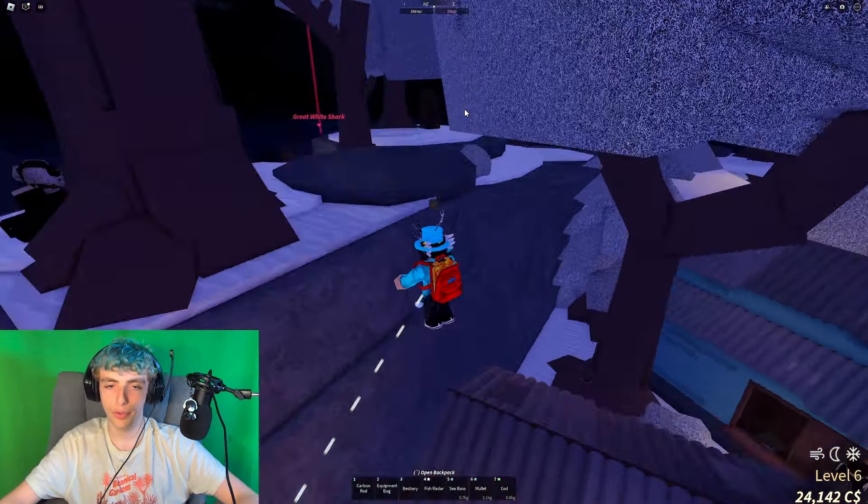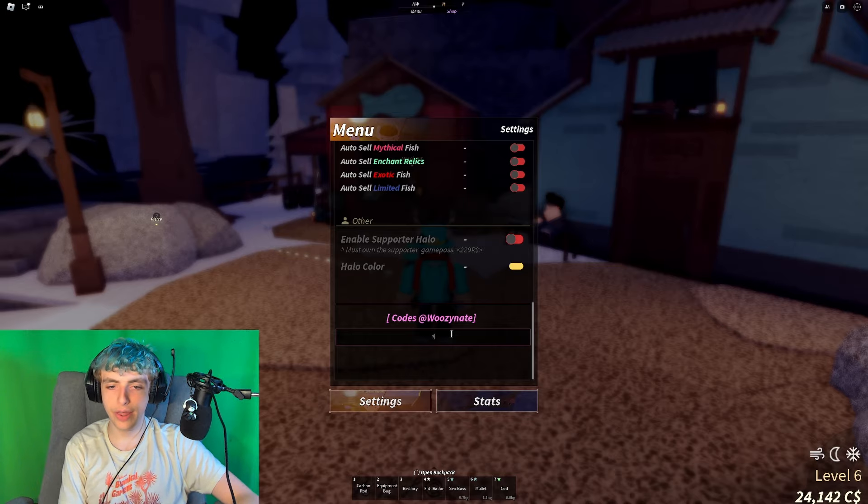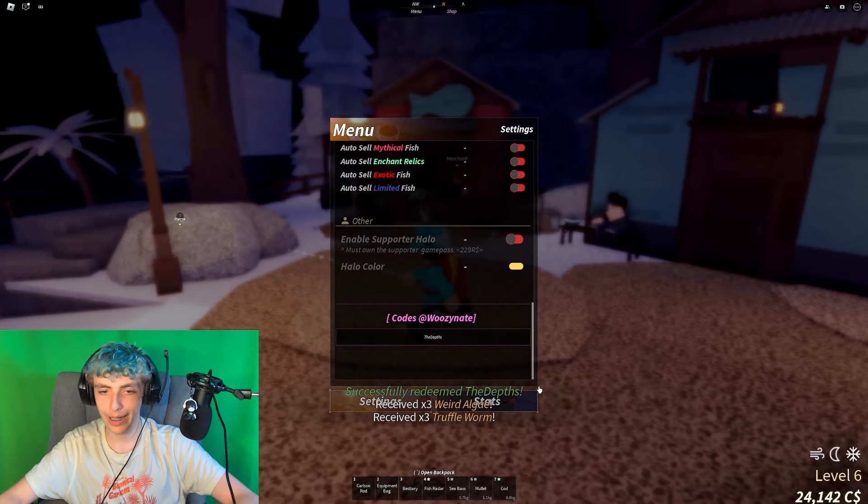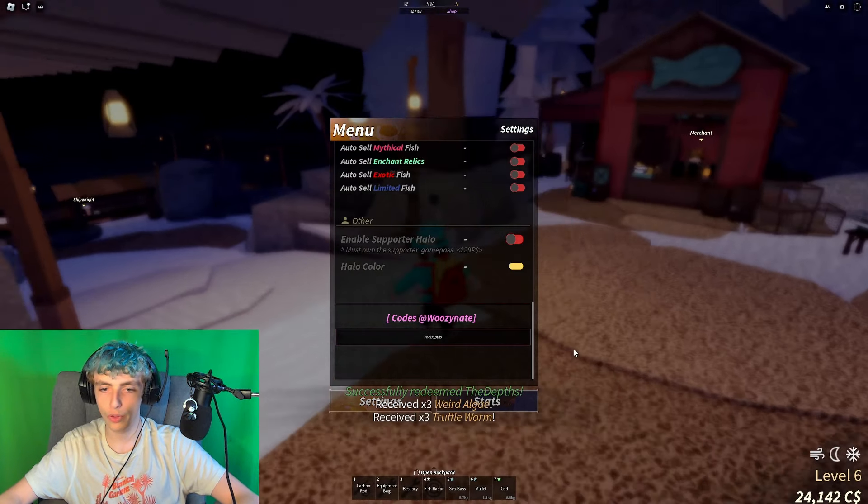The second code is going to be 'prehistoric'. Make sure you're using the right capitalization — capital P — because if you're using the wrong capitalization and it doesn't work, you might miss out on the code. And there we go, again two times weird algae and two times truffle worm.